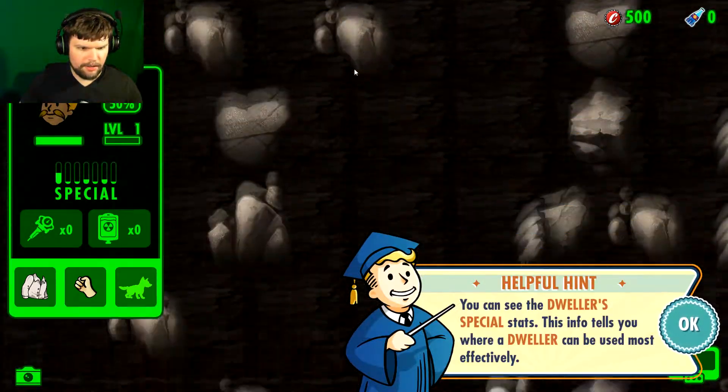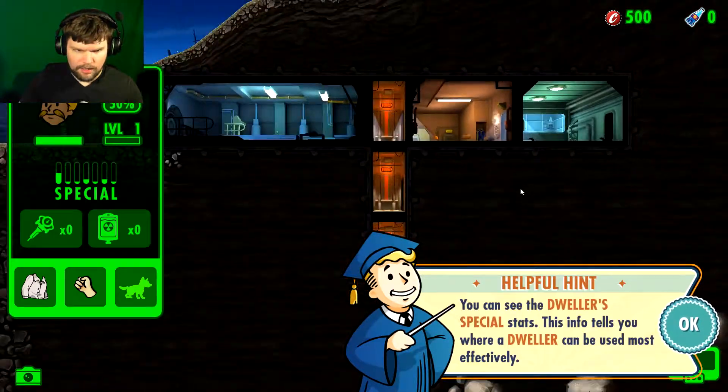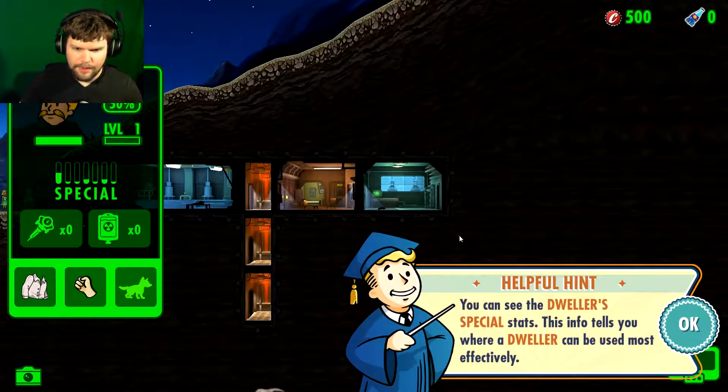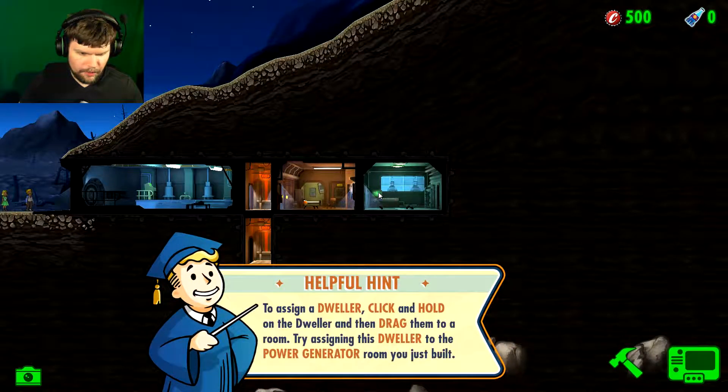Can I really go all the way down here? Holy crap, it's a long way down. Can I zoom out? Oh yeah, I can zoom out. Nice. To assign a dweller, click and hold on the dweller and drag into the room.